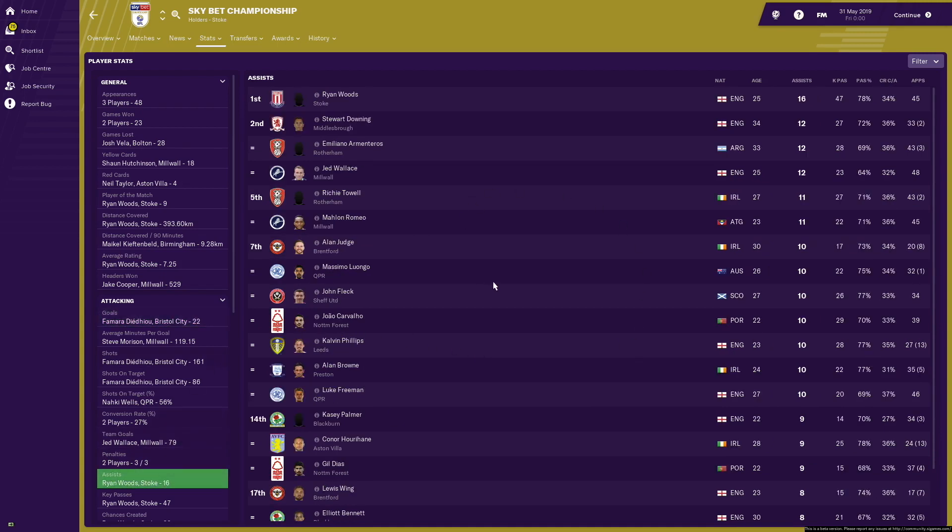Now let's look at assists. Ryan Woods is currently the top man for assists with 16 for the season. Stuart Downing is in second alongside Emilio Amatros and Jed Wallace. Rotherham doing okay with quite a few players figuring in amongst it. Casey Palmer's in there — we like a bit of Casey Palmer. Luke Freeman, obviously top assist maker in the real world last year, he's in the mix this time out, seventh spot with ten for the season. Elliot Bennett's also in there with eight.